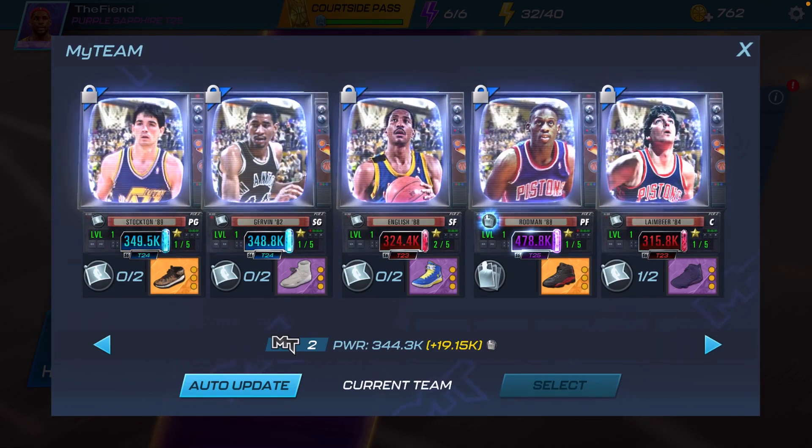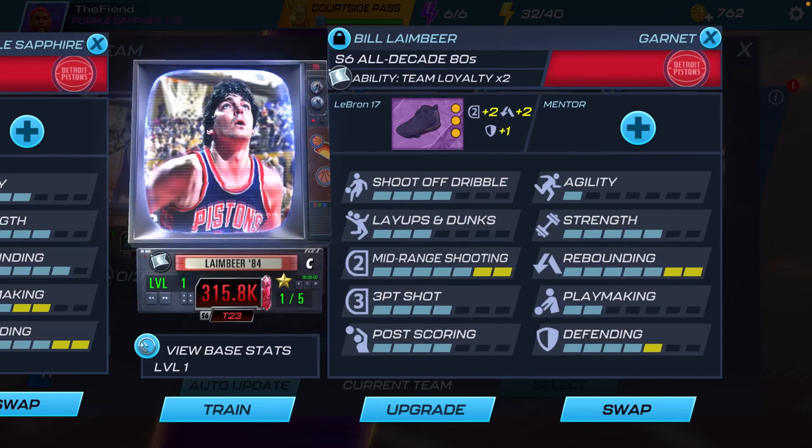Let me go ahead and show you the builds on the players. For Bill Lambeer, I gave him the LeBron 17s — it maxed out his mid-range, maxed out his rebounding, and brought his defending up to a 5. I've actually used him before; he has a Plasma Quartz tier theme card from the fall theme. He was quite good, but he is undersized. Players like Hakeem, Wembe, and Embiid can counter him, but I still think he'll be good.